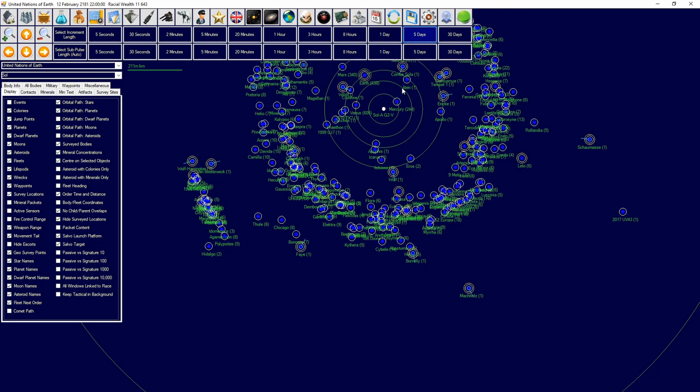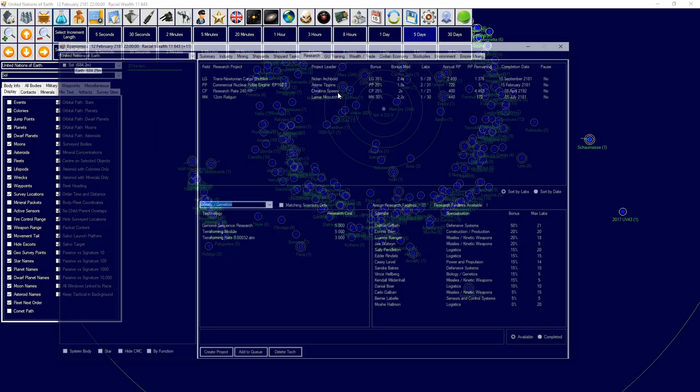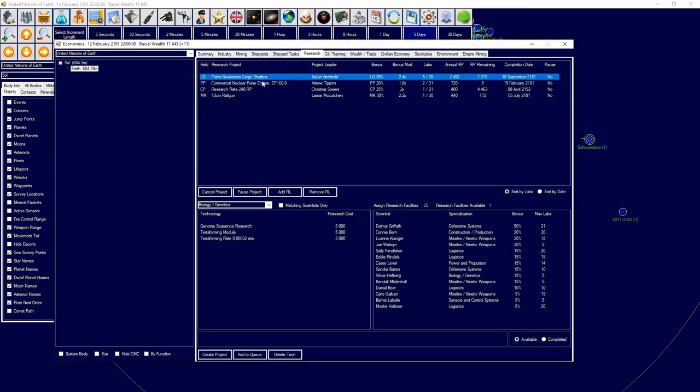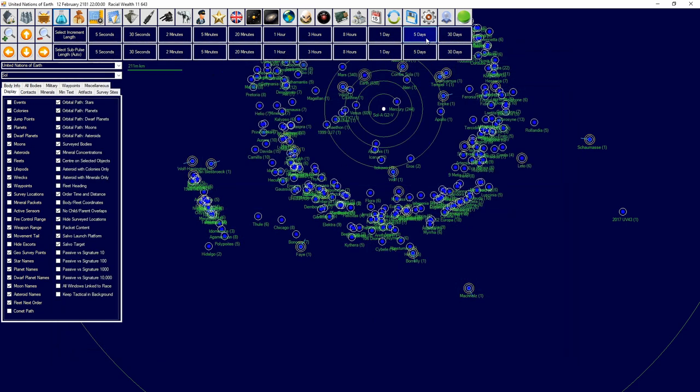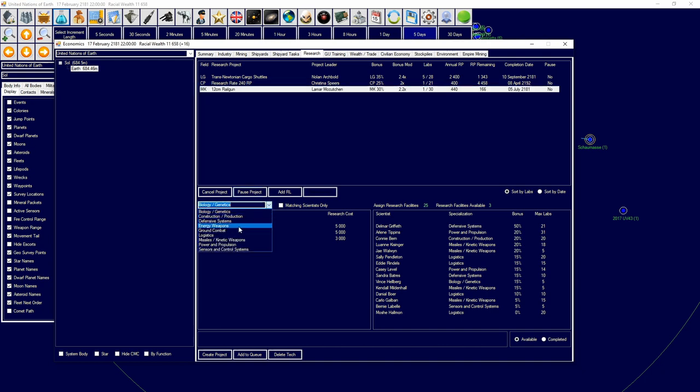Aurora is a game of logistics and a game of waiting and making sure you're planning out what you need to be doing. We just got another research laboratory and we're going to add that to our research team.